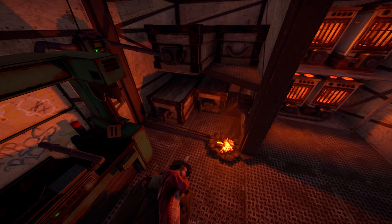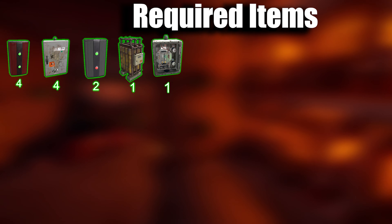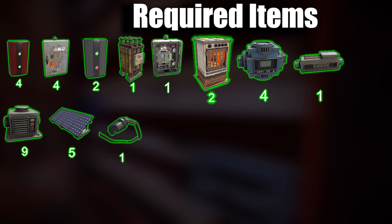Now let's get started by going through the required items for this impressive setup. It might seem like a lot, but trust me, it's totally worth it. To kickstart this project, you'll need to gather the following items: 4 root combiners, 4 splitters, 2 power branches, 1 large battery, 1 switch, 6 electric furnaces, 4 industrial conveyors, 1 industrial crafter, 9 storage adapters, 5 solar panels, 1 wiring tool, and a pipe tool.